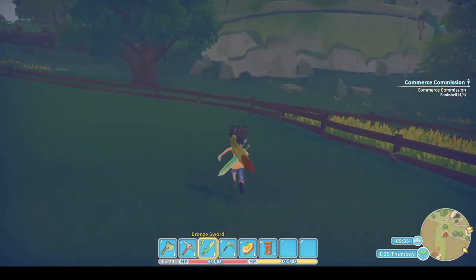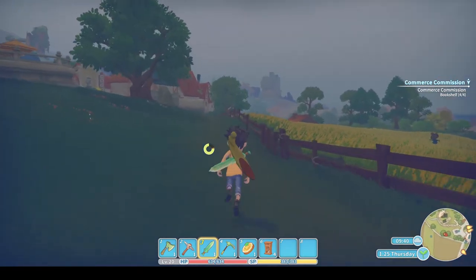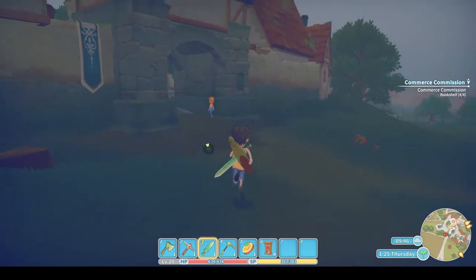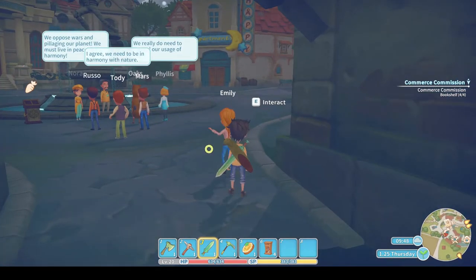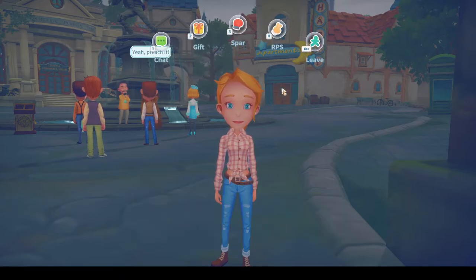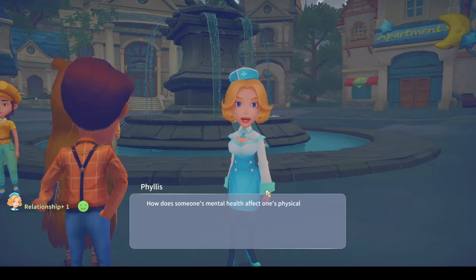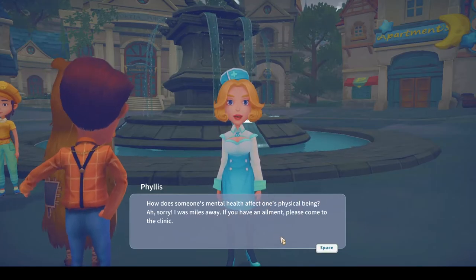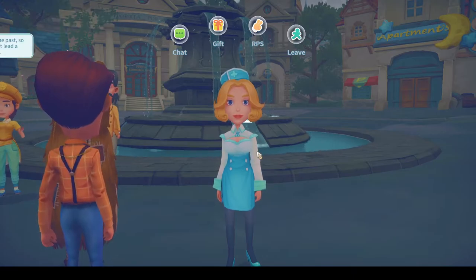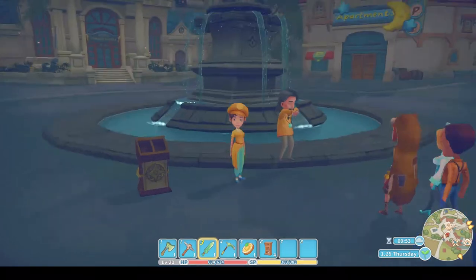Let's go hand in the commission now and give some more data disks to the research centre. There's Emily — let's say hello. 'Thank you for getting my granny's basket the other day, she forgets stuff like that now and then.' Let's say hello to a few more. Phyllis is probably the best one to build up your friendship relationship with first, because she gives good stamina perks. So you definitely want to build up your relationship with Phyllis.